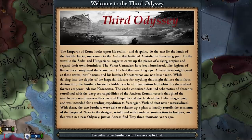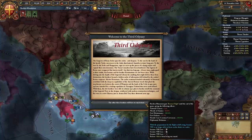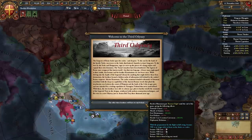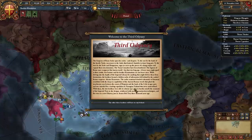Here we are as Byzantium, greeted with the Third Odyssey welcome screen outlining a bit of history and the state of mind of our current ruler Ioannes Palaiologos. This kicks off our campaign with the Roman Flight disaster until end of game, giving us plus 6 national unrest, minus 50 morale of armies, minus 100 fort maintenance, minus 50 fort defense, plus 300 hostile core creation, and minus 3 diplomatic relations.